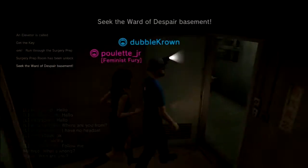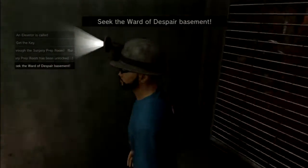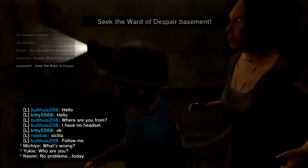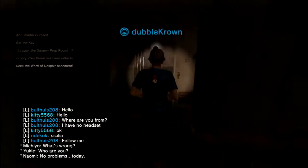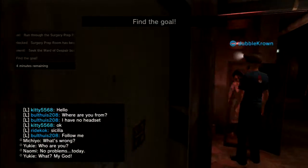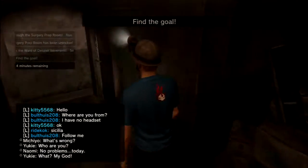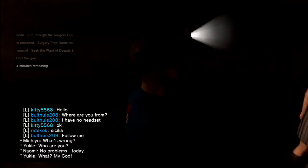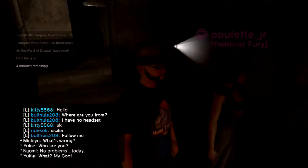We can go through the door and open the door - looks like somebody's already opened it. We can rush downstairs, we pretty much know the route now. But the question is, are there any alternative ways? This bit is blocked off so there is a nurse here, I think.